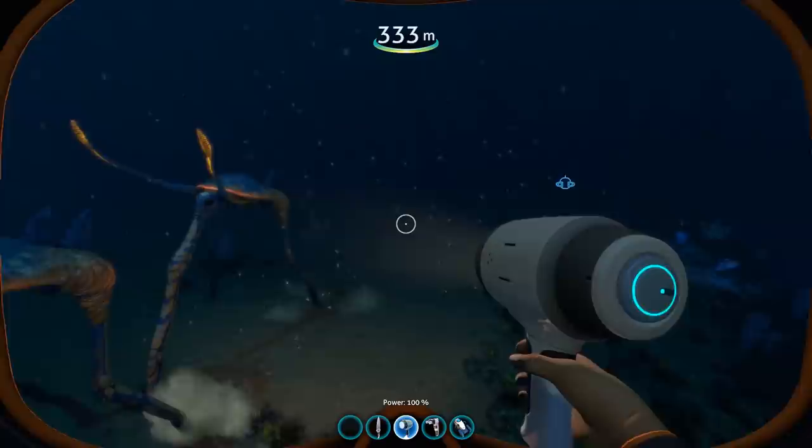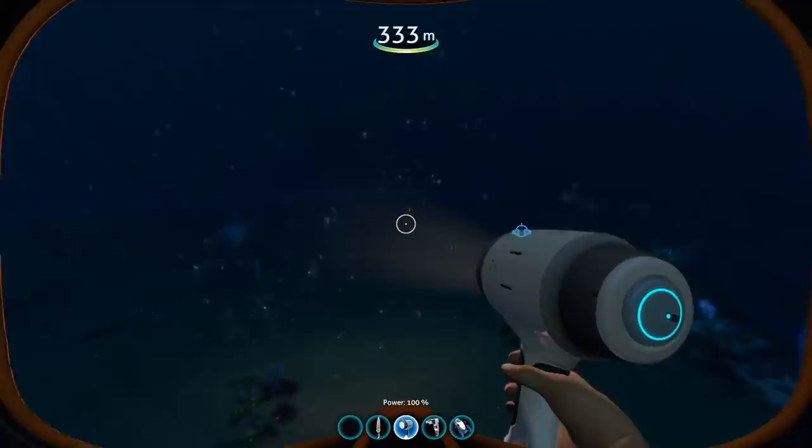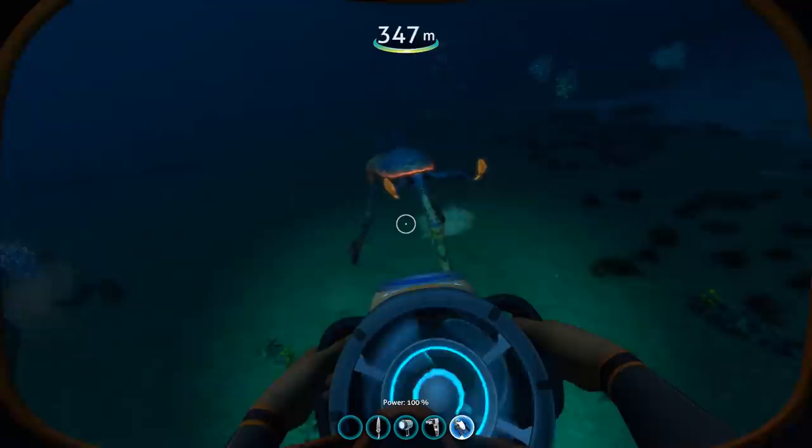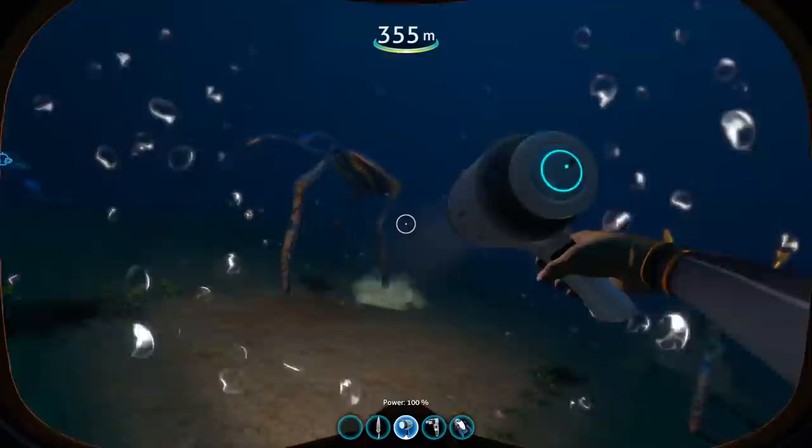Occasionally, these things will stop in their tracks to defecate, dropping what you can pick up as alien feces, or in other situations to presumably feed, where they will place their beak down into the ground and move it around, supposedly looking for nutrients in the seabed and the grass around them. Interestingly, every time a Sea Treader takes a step, there is a chance that it might spawn anywhere between one to three shale outcrops that will slowly sink back down into the ground after a short amount of time.